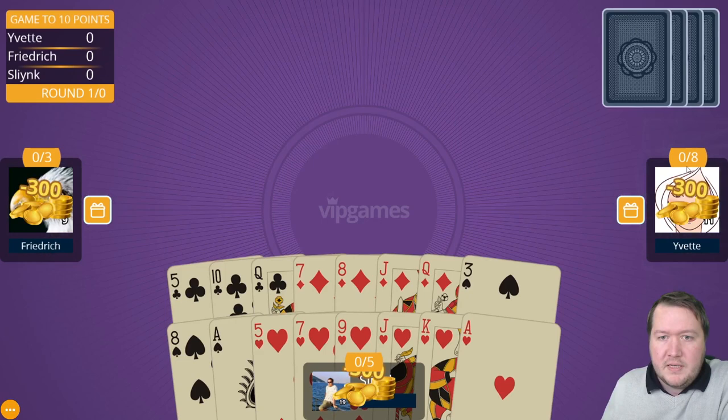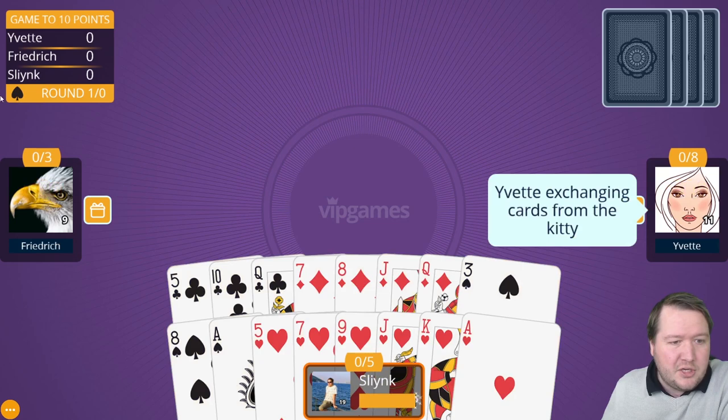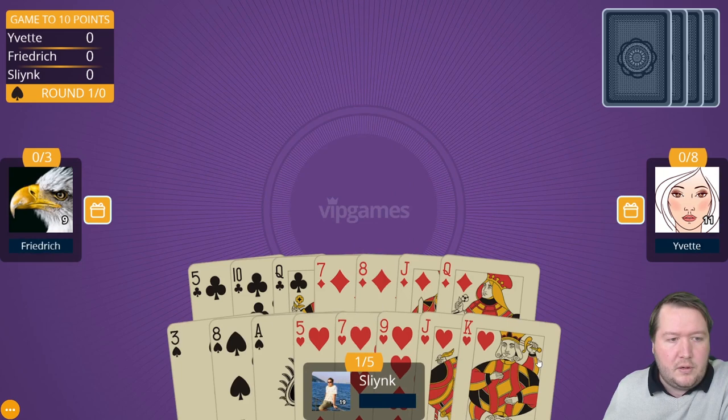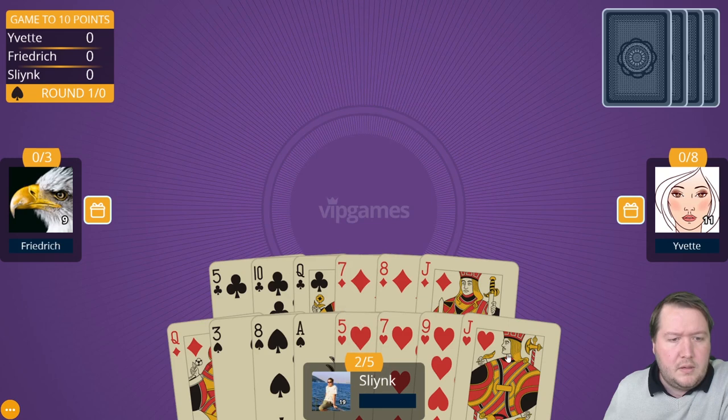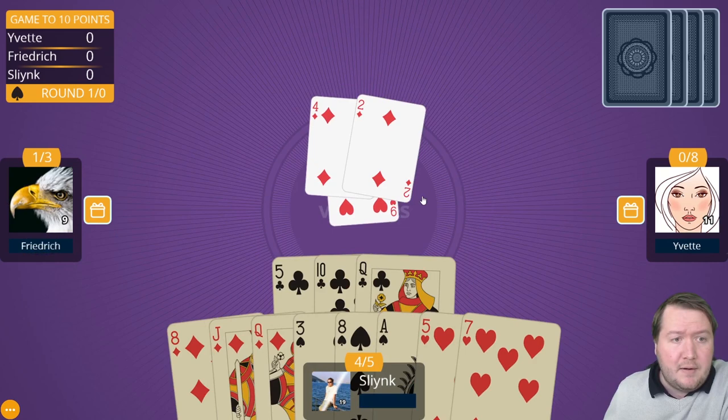Now let's look at some gameplay. This player is going for eight, I'm going for five, and they're going for three. They just chose spades as trump. The first player left of the dealer leads, so I'm on lead — I'll start with some hearts. When you win a trick you lead to the next one, so everyone's playing hearts and I won that cheaply.